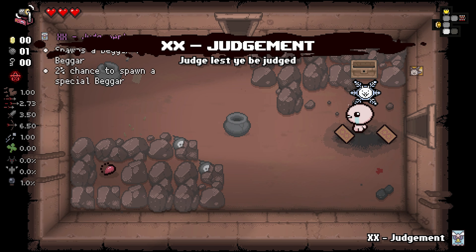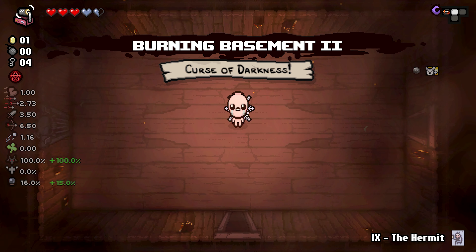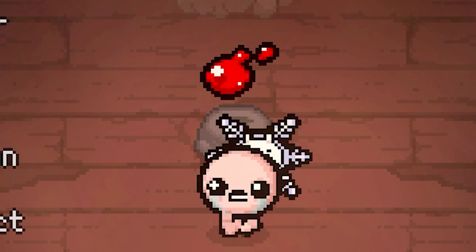Do we need the Hermit card? Not really. The secret room is right here — why did I use a bomb there? Actually, why did I use a bomb? Spawn a devil beggar please — thank you. To the next floor we go.